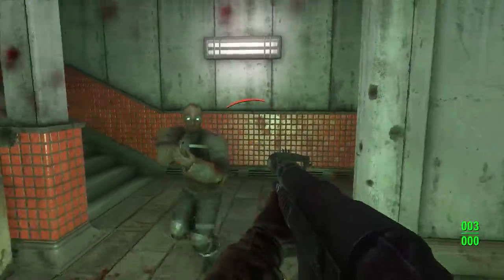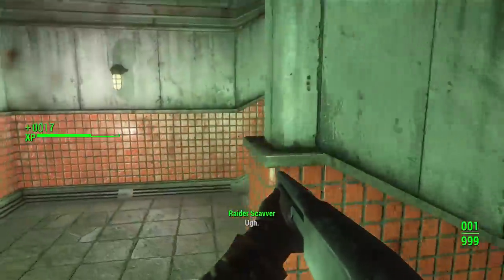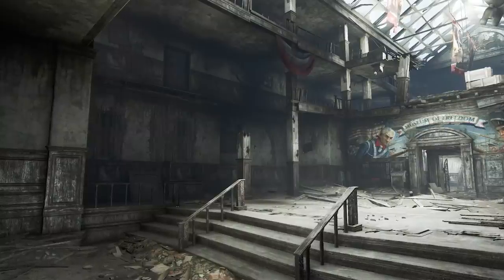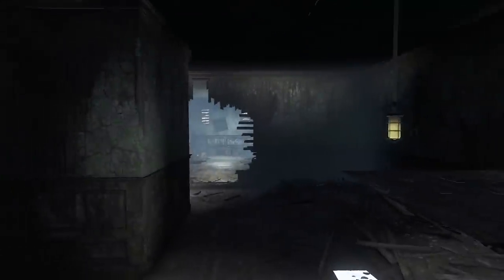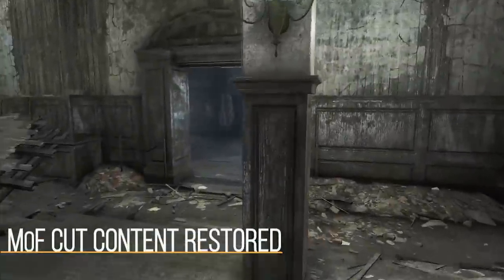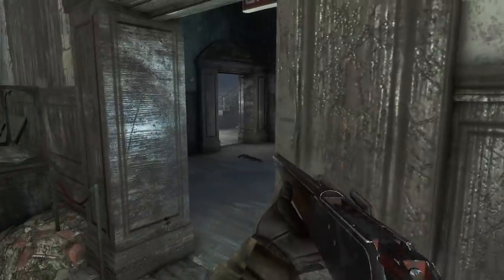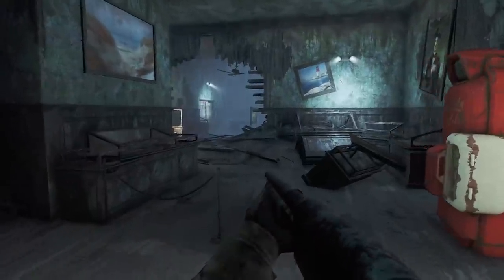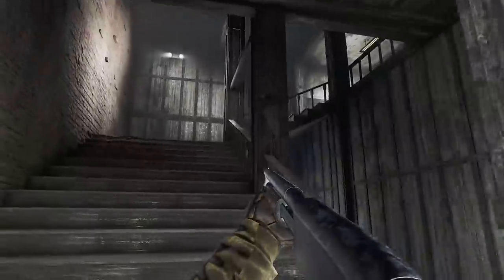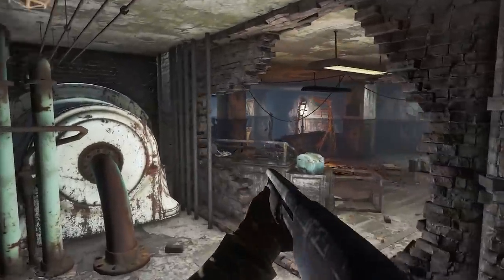That was a ton of content from past games — now what about cut content? One simple one that's about 70-80% implemented already in the game is a whole secondary section of the Museum of Freedom. There's technically a false wall in the Museum of Freedom, and flying behind it via console commands reveals a whole other room and several additional rooms. The Museum of Freedom Cut Content Restored mod brings this back, fleshes it out, adds enemies and loot, and gives additional avenues for getting to the top half of the building.